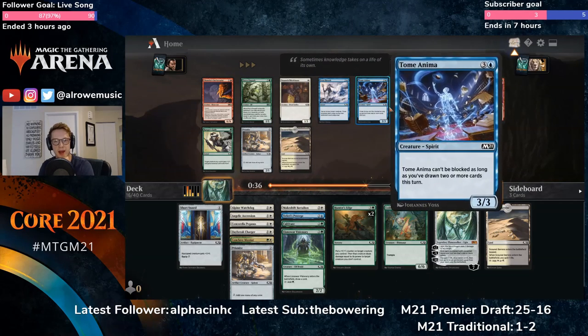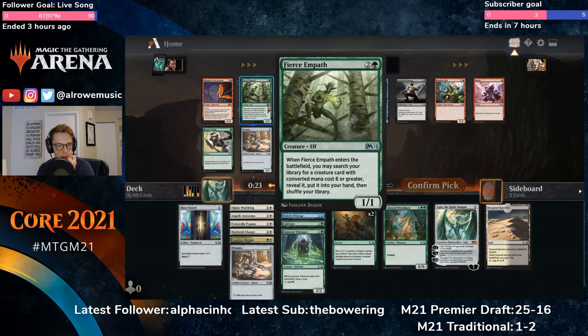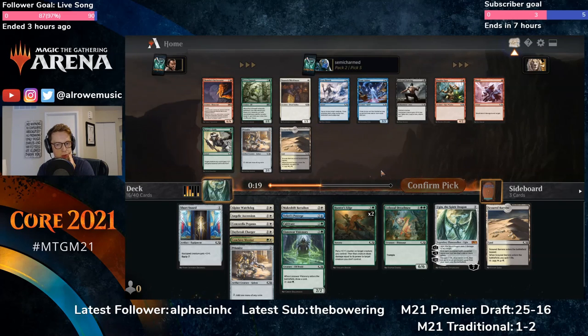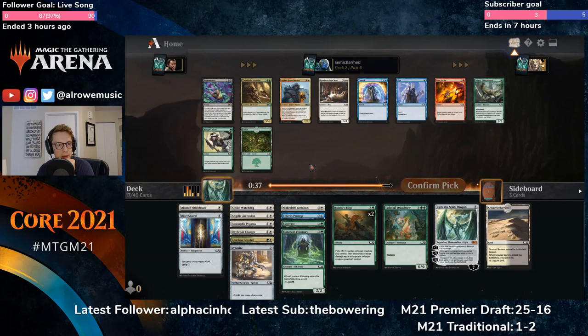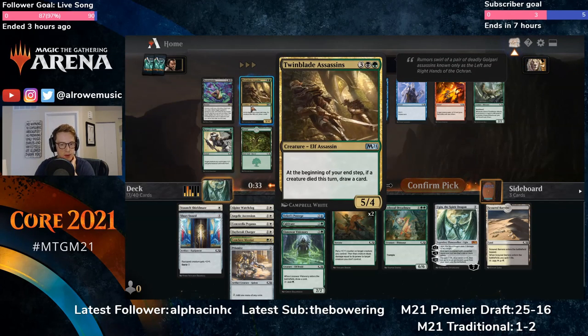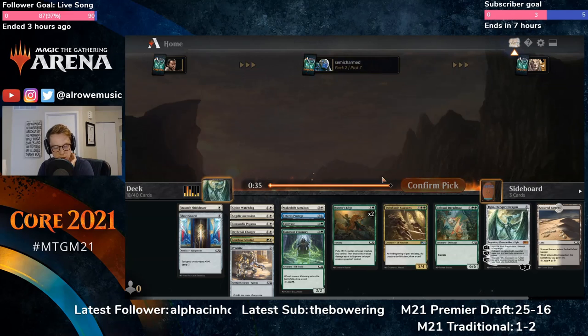I'm not really seeing the control deck pass us by, so we don't feel too badly. There's a Shock but we're not red, so we'll let that go. We either take the Shield Mate, take the Empath to search for Dreadmaw — a bit slow — or take Ranger's Guile, but it doesn't do a plus-one-plus-one counter thing, so we just want the Shield Mate. Looks like we might not get to play Ugin. We could splash; with Cultivate and a black dual that's possible. Or we take the Dull Officer which doesn't have much synergy. Let's try to splash Twin Blade Assassins.